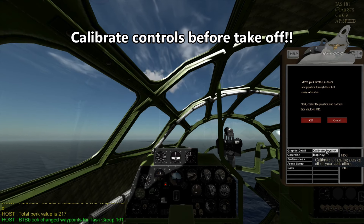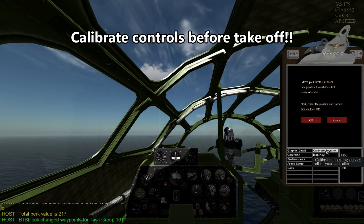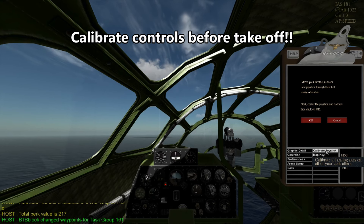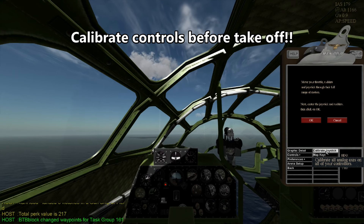Before you fly, calibrate your controls. So: rudders, right toe, left toe, together, flight stick, range, slide, throttle, pins.